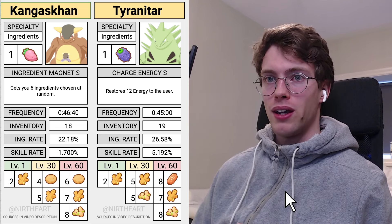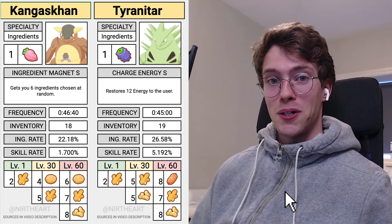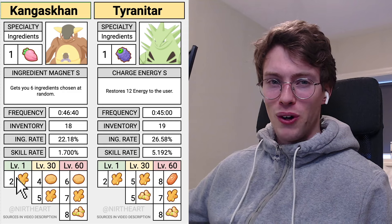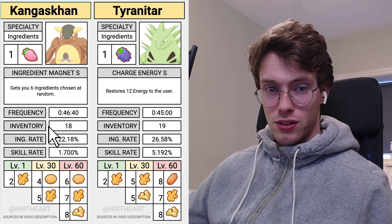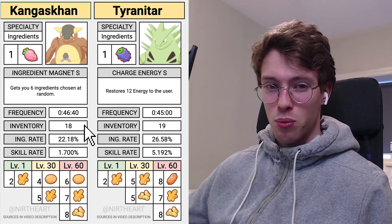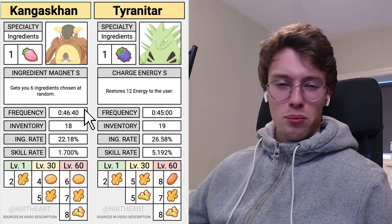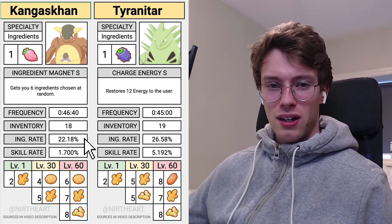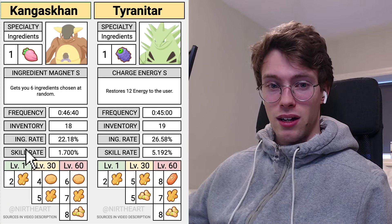The Pokemon that are ingredient specialists with Warming Ginger as an option are difficult. Kangaskhan is a Mono Ginger contestant but is very hard to come by. It's a rare Pokemon, hard to befriend, and doesn't have any evolutions, so inventory is going to be a problem. I wouldn't recommend Kangaskhan — it's fairly rare, doesn't do anything unique, and I'd put it in C tier, maybe D tier overall. I would actually prefer the Double Potato on the Kangaskhan.